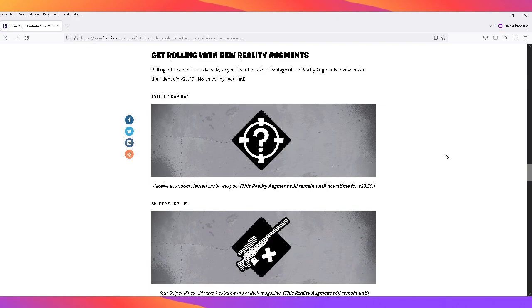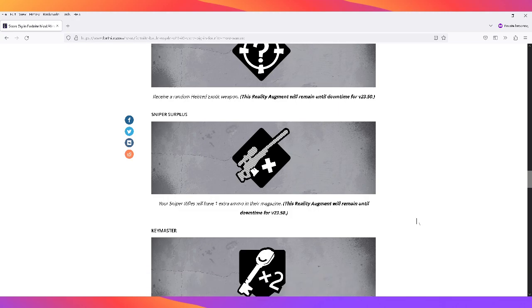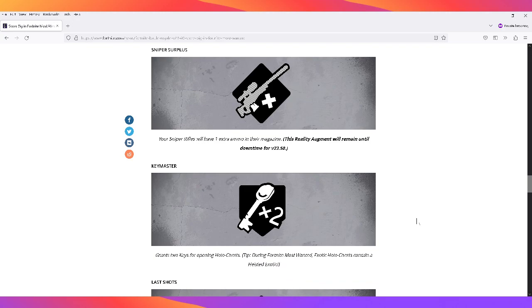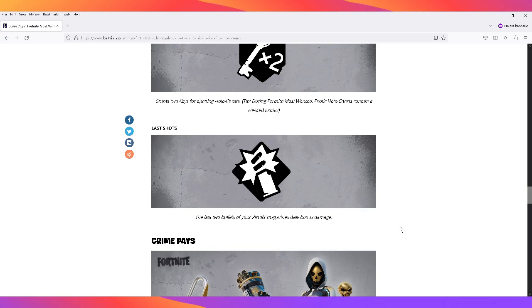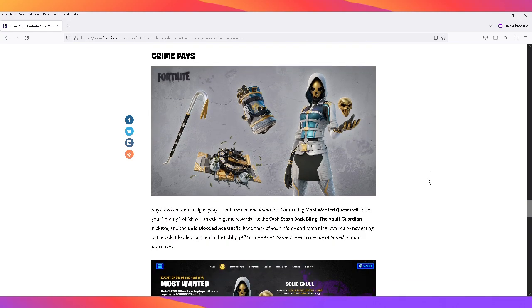Get rolling with new reality augments in version 23.40 — no unlocking required. Exotic Grab Bag: receive a random heist exotic weapon — this augment remains until downtime for version 23.50. Sniper Surplus: sniper rifles get one extra ammo in the magazine, same duration. Key Master: grants two keys for opening holo chests — during Most Wanted, exotic holo chests contain heist exotics. Last Shots: the last two bullets of your pistol's magazine deal bonus damage.